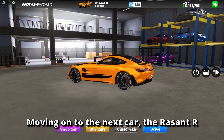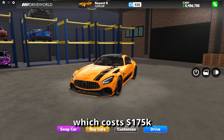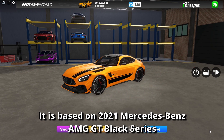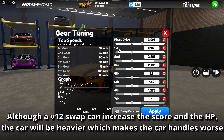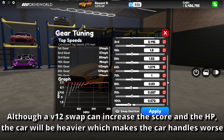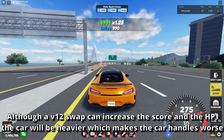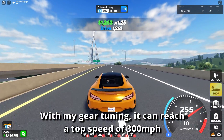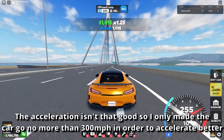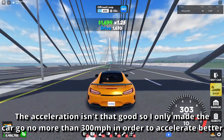Moving on to the next car, the Rassant R, which costs $175,000. It is based on the 2021 Mercedes-Benz AMG GT Black Series. After maxing it out, it has a score of 932. Although a V12 swap can increase the score and the horsepower, the car will be heavier, which makes the car handle worse. With my gear tuning, it can reach a top speed of 300 mph. The acceleration isn't that good, so I only make the car go no more than 300 mph in order to accelerate better.